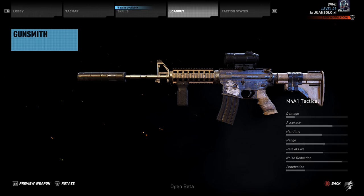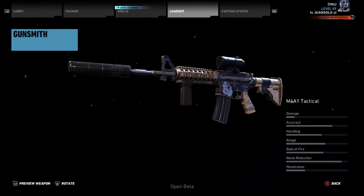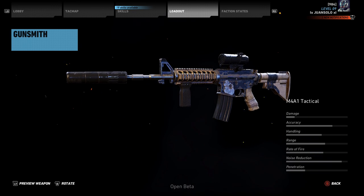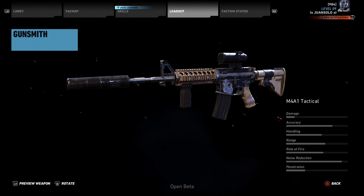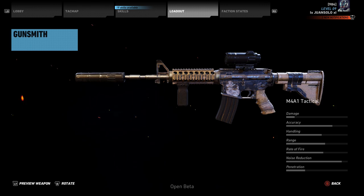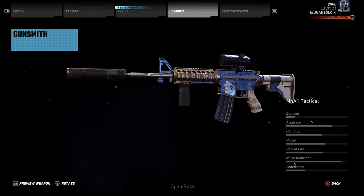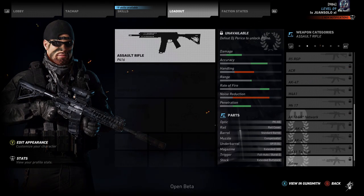Next we have the M4A1 Tactical — pretty much the same thing as the M4, but this is the one you get for killing one of the other bosses in the region. It just has a few things already attached to it. As I mentioned in another video, when you kill a boss and unlock these unique epic or exotic weapons, you cannot take them into the gunsmith and mod them. The sight, the silencer, the foregrip — everything on this weapon — you cannot change. This is the way the weapon is and you cannot mod it at all.